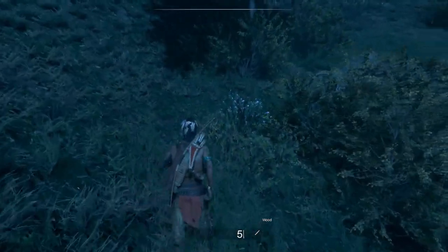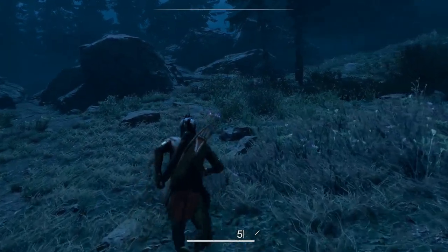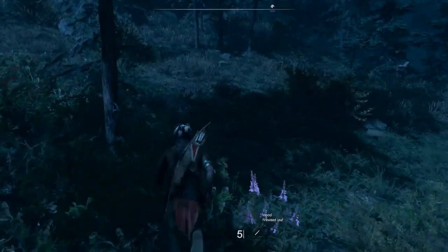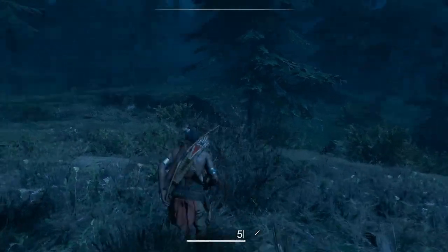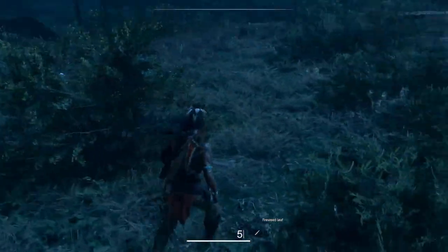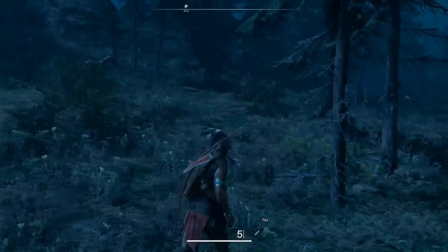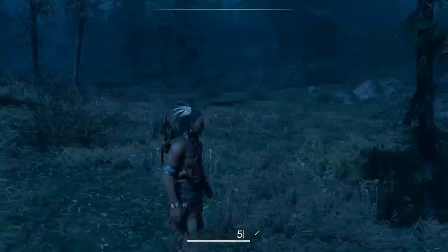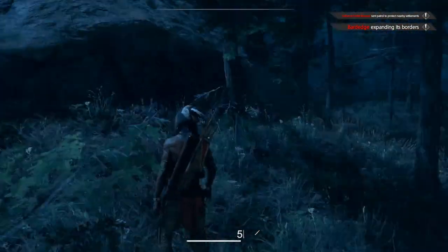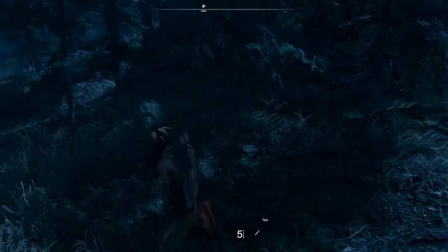I have not seen any gameplay of this one yet, so I don't know quite what I'm doing. Helps if I hit the right button. Grab you. I lost my horse. Oh, there's an icon for him — sweet, awesome sauce. More flax baby, I need it all! I've got a horse, why don't I use it.